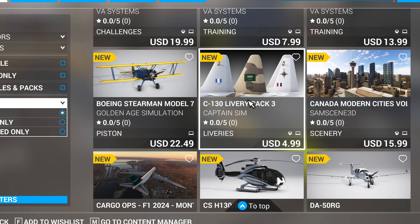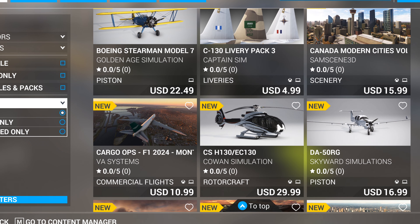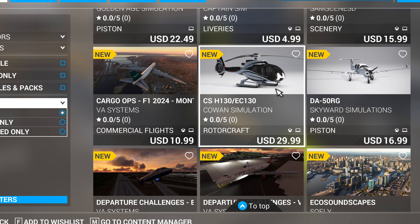The C-130 Liberty Pack looks cool — that's high fidelity. The CS Cowan Sim H-130 looks really, really cool. I'm glad to see that hitting Xbox.